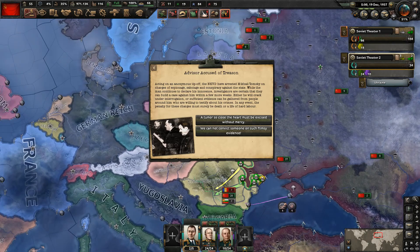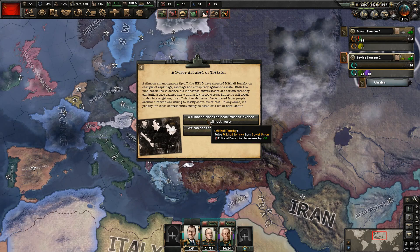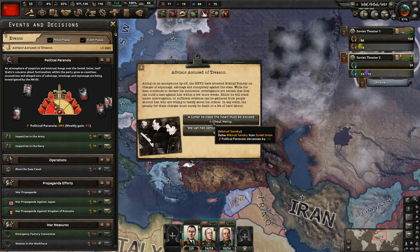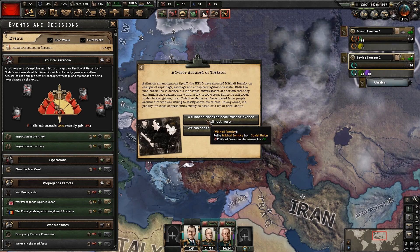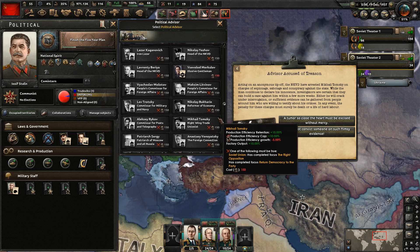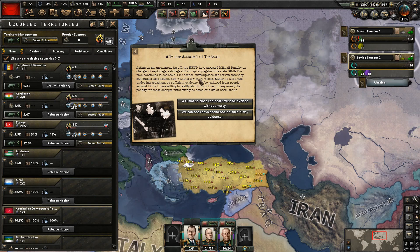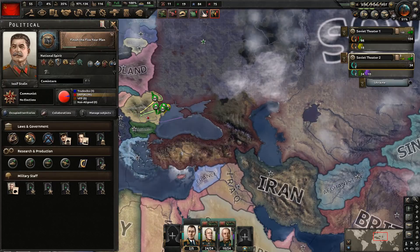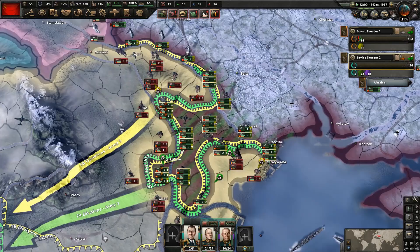This is the event we got from the paranoia decision we took — the advisor accused of treason. We'd be retiring him, and that would reduce paranoia by 30. We already reduced it by 10, bringing it down to 34. If you do it, you do reduce it by a lot more, which would reduce the issue we have right now. The one being accused is Kel Tomsky — I am absolutely okay with getting rid of him. 'A tumor so close, the heart must be excised without mercy.' That'll get rid of the paranoia and it will be good for at least a little while longer.